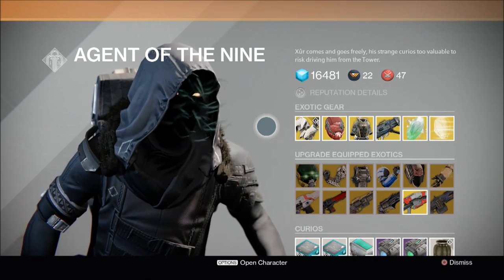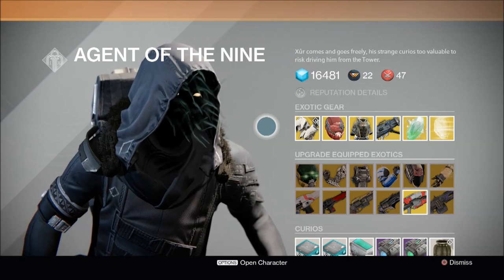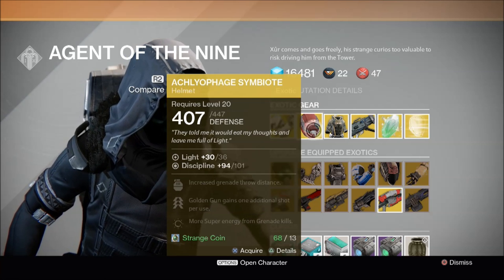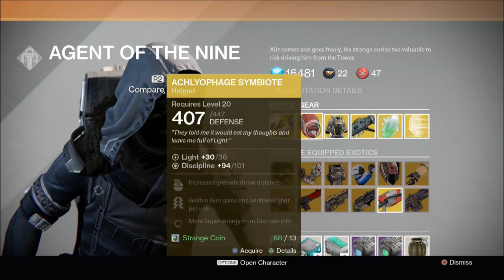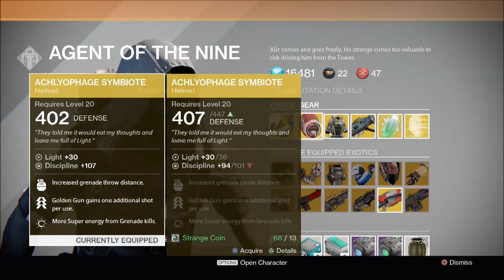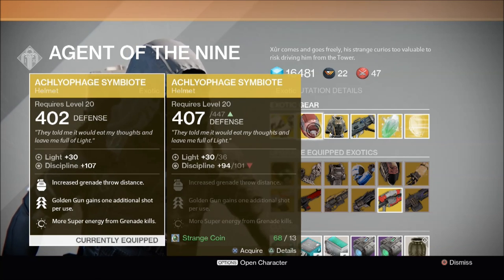From here on in, the exotic armor and weapons of Xur's sales each week will now be the new, improved, and upgraded version. So for example, even though I already have a fully upgraded Aclefraud Symbio, I'm still going to buy this because as you can see, it now has a higher defense, allowing me to get closer to the new level 32 light cap.